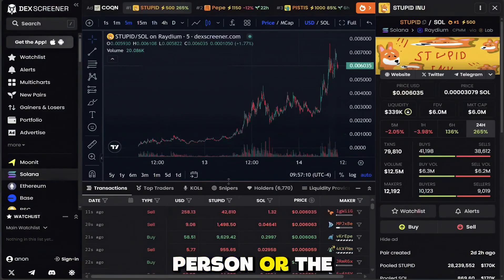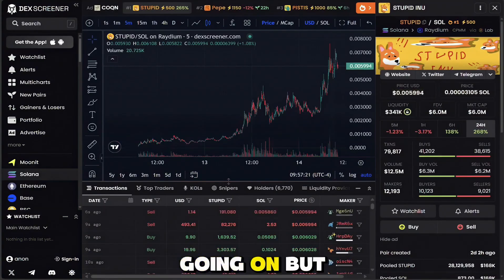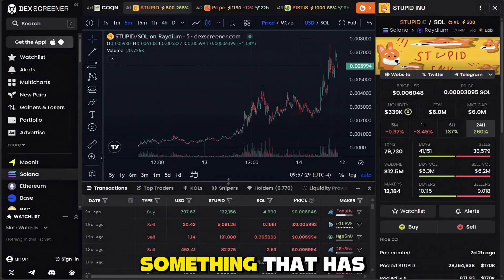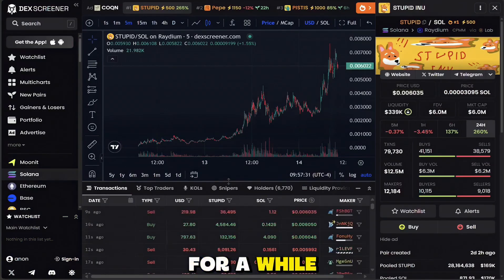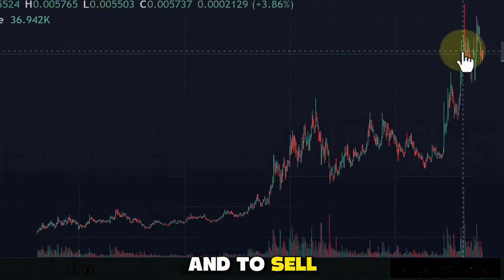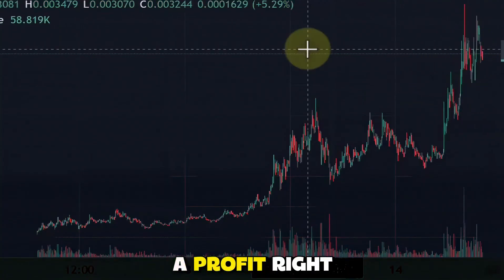To the average person or the average day trader, this could look very overwhelming. There's a lot going on, but this is how you traditionally trade. You check out something that has been trending for a while, and the idea would be to buy somewhere down here and to sell all the way up here and potentially make a profit.